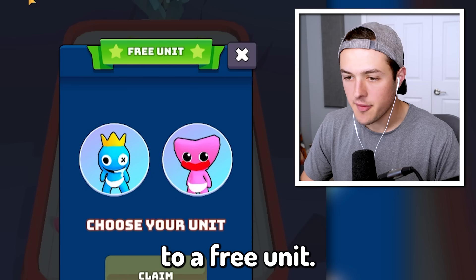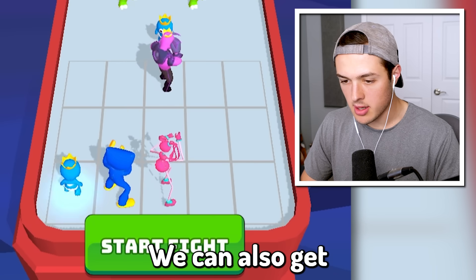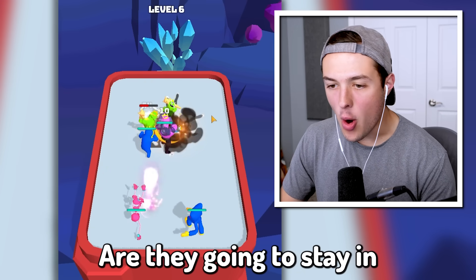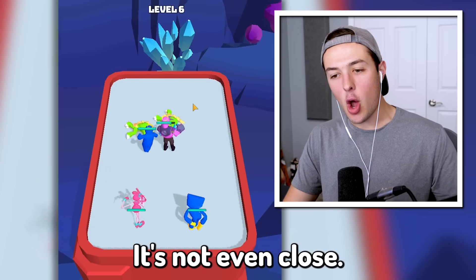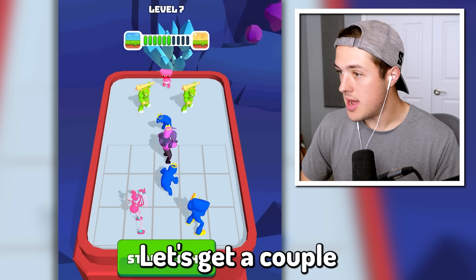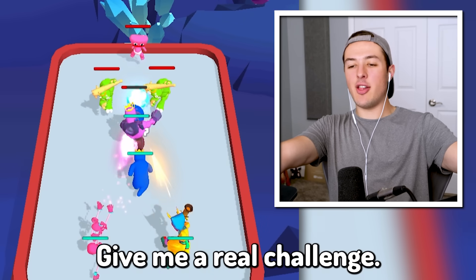We got access to a free unit. Let's get another one of our Pink Huggy Wuggys. We can combine them together. We can also get two more of these guys and combine them. Let's attack and see — not even close! Most of my guys barely get injured. I guess I'm just that good. Let's get a couple more upgrades. Give me a real challenge!